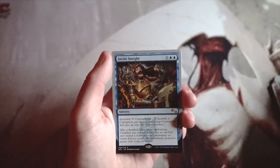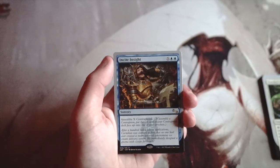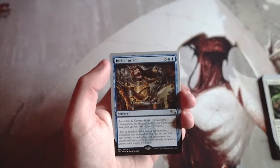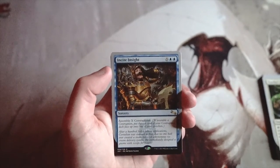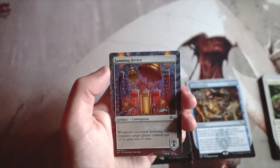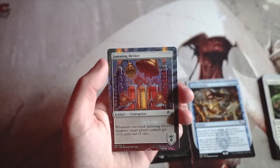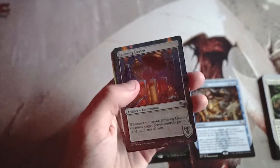Insight is X and two blue: assemble X contraptions. This card is really powerful — I'd take it over Teacher's Pet. If you pay five mana you get three contraptions, filling all three slots with one card, and you're buffed for the rest of the game. That's the exact reason to be in the contraptions deck. We also have the contraption Jamming Device — when you crank it, all creatures target player controls get minus one minus one until end of turn. It's great for picking off low-toughness creatures and making combat easier.